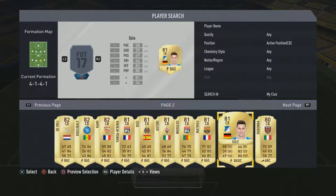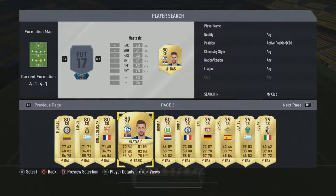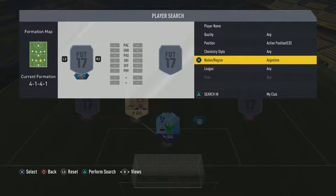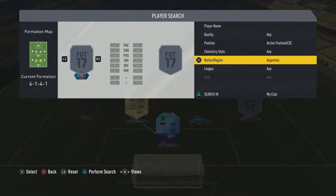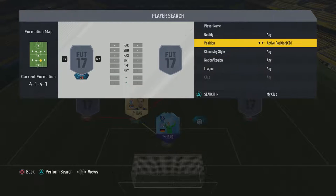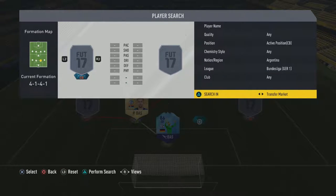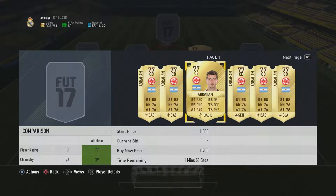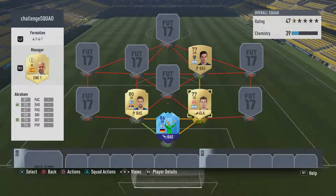I want to use a certain player but his pace is quite slow for a centre back. Let me see if I've got anyone different. Let's put our status player in — there's a perfect link there. Let's see if there are any Argentinian centre backs. None of them really play in the league I want. Let's go into the transfer market and see — Amrabat actually looks decent. Let's get Amrabat in for 900 coins. He gets a good link with Gago.